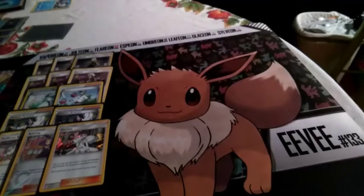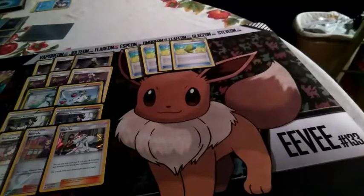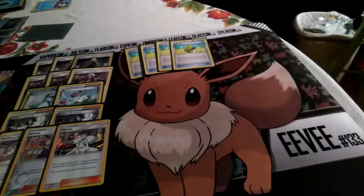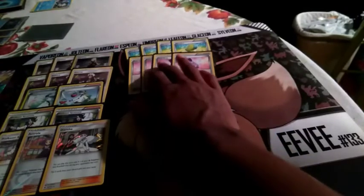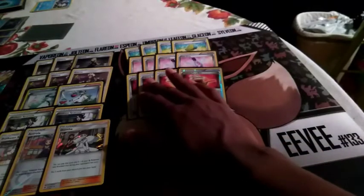For items, we're playing a four-line of Max Elixir — this deck absolutely must play Max Elixir for consistency. You won't always hit the energy but when you do it's really nice. We're playing all basics, so Max Elixir can accelerate energy onto Exerneas. Latios uses Double Colorless, so that's covered separately. We're also playing a four-line of Fairy Drop for really good healing — a card that hasn't been used much but works great in this deck.